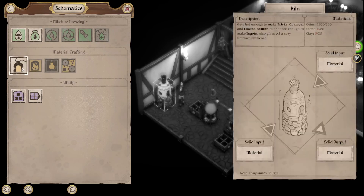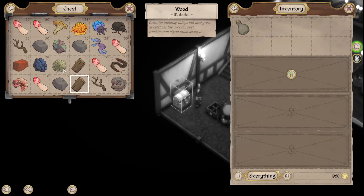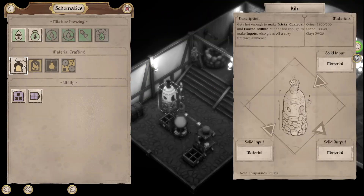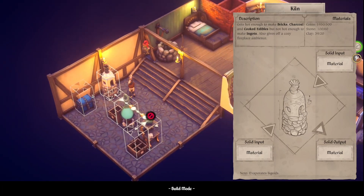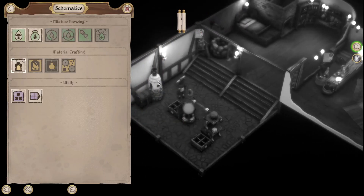All right, let me close that for now. 60 stone, 20 clay — easy enough. Build. Let's put the kiln in here. For now we'll just pop it right next to it.